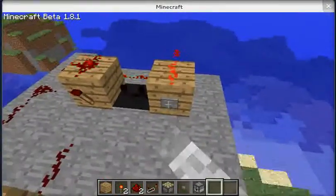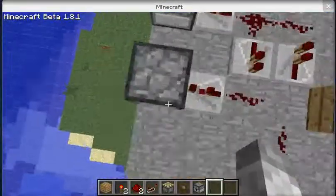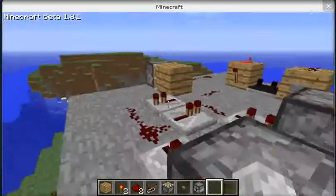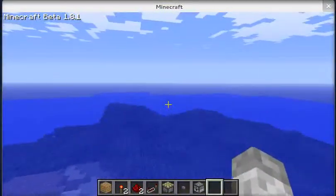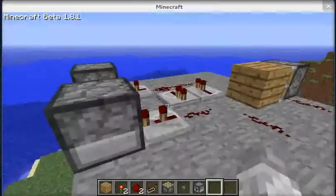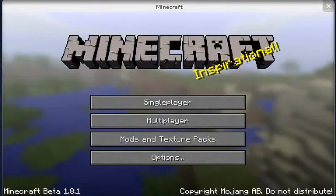So that's how you make a really simple, really basic pulse generator, which you can use with dispensers that will shoot really fast. Thanks for watching guys, I'll see you next time. Peace.